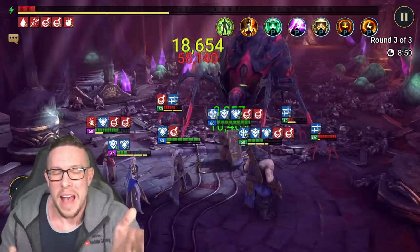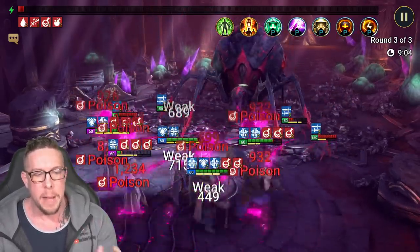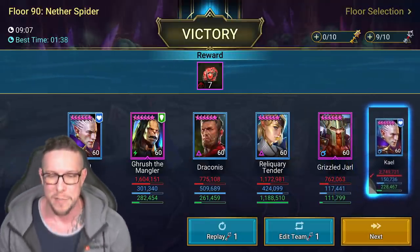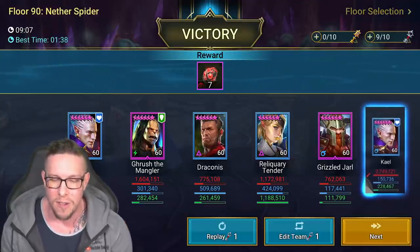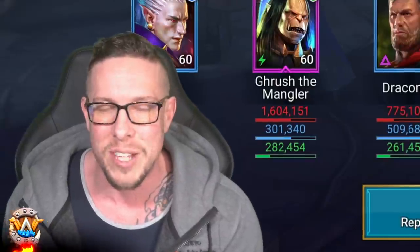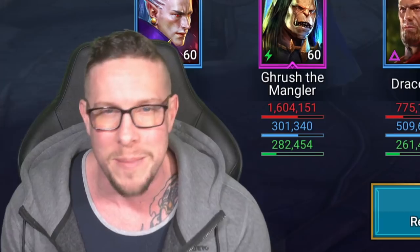It wasn't the fastest run — over eight minutes — but we got the job done and nobody died the entire battle. Reliquary Tender was the one who kept getting lowest on HP, but she kept healing herself thanks to the cleanse, the leech, and Draconis's shield. Kale put out 2.7 million damage, Reliquary Tender put out 1.1 million mainly from Warmaster, Grush 1.6 million, Draconis 775K, and Grizzled Jarl 762K. More importantly, Reliquary Tender had 1.1 million in total heals. That wraps it up — she is one of my favorite champions and definitely worth investing in as a rare support champion.